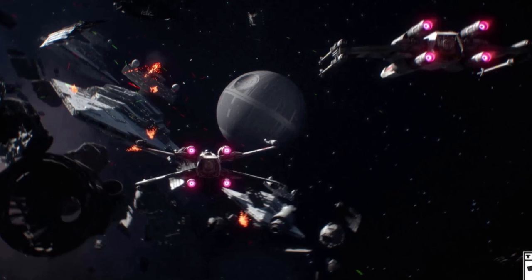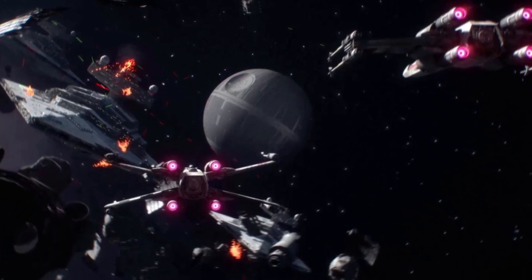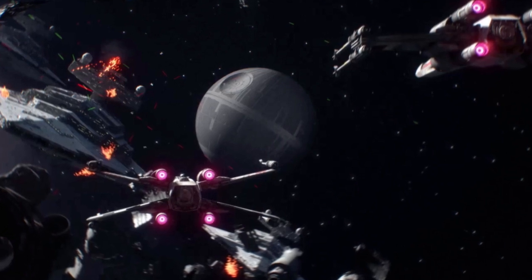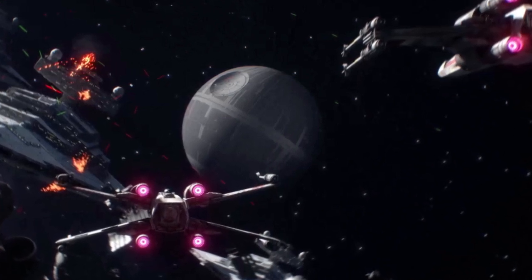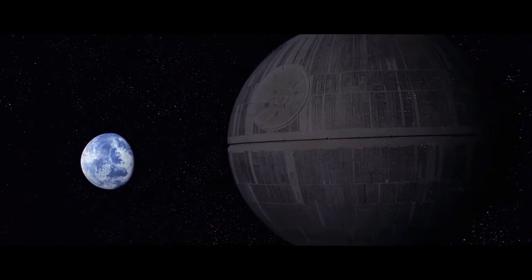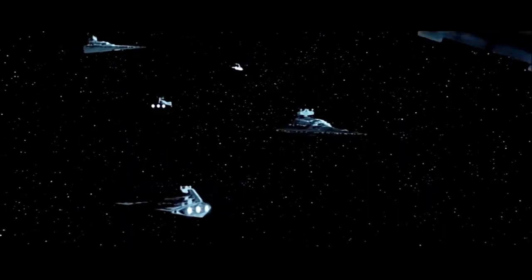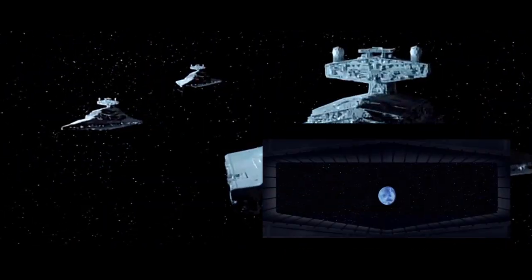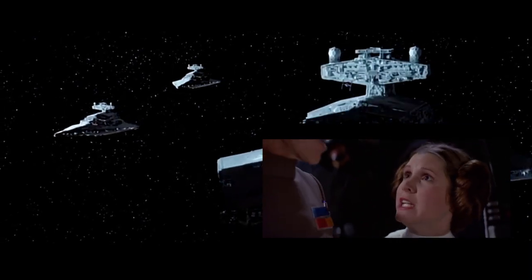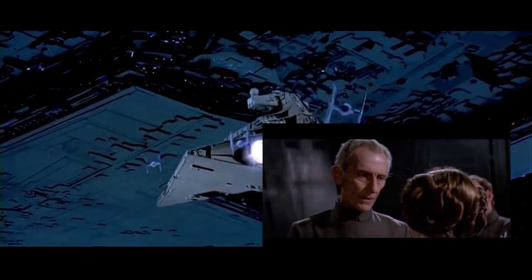I'm sure you guys all know what a Super Star Destroyer is — these are both basically super weapons of the Empire. For the purpose of this battle, the Executor is not aware of the weak point within the Death Star, and we're going to focus on the Legends version of both ships. Looking at weaponry, with 100 Executors they would have over 400,000 turbo and heavy turbo lasers. The Death Star's main weapon was its super laser — and while it could destroy a whole planet, the power level could vary depending on the target, and the entire planet-destroying power would not be needed to take down a single Super Star Destroyer.